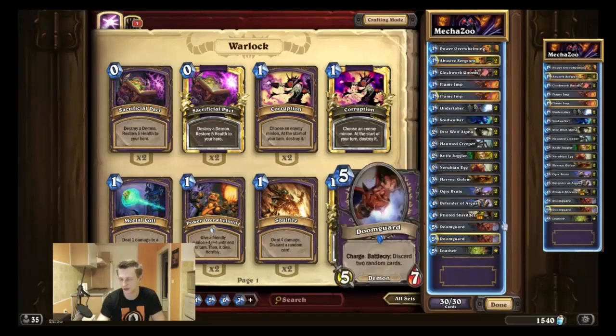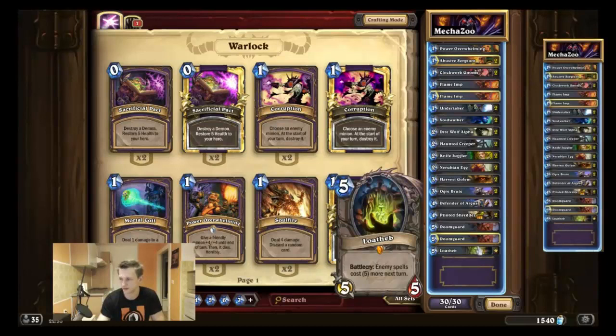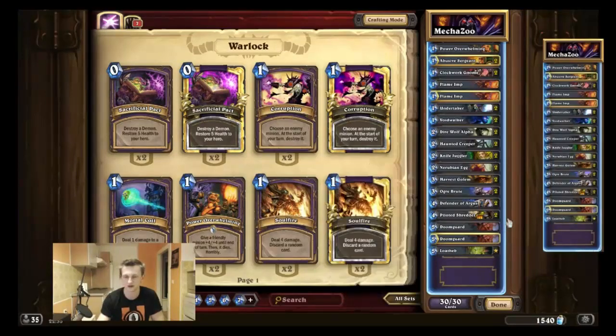I'm playing Doomguard — still very, very strong. Charge, 5/7 on turn 5, you can't complain about that. And now you'll have way fewer awkward turns where you're stuck with Soulfires and Doomguards in your hand since you cut the Soulfires. Loatheb is the best protection card when you have board control. If you play Loatheb and have board control, you will most of the time win the game — your opponent can't clear the board and you get two turns to attack face.